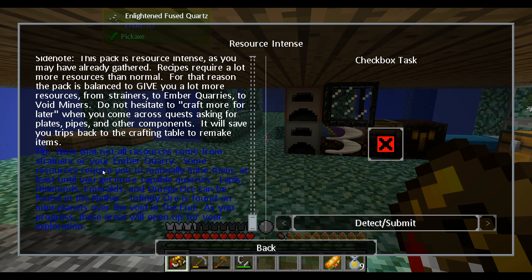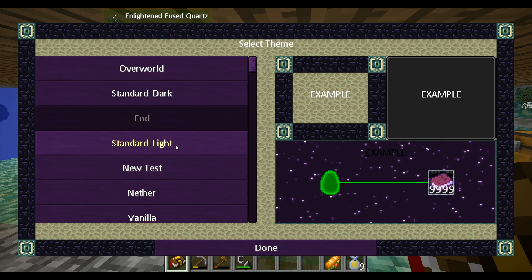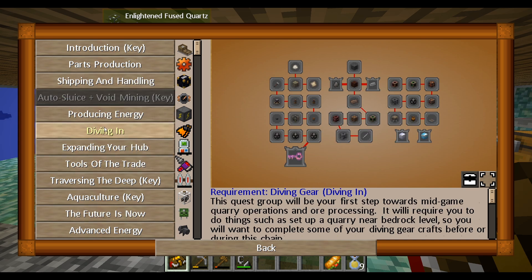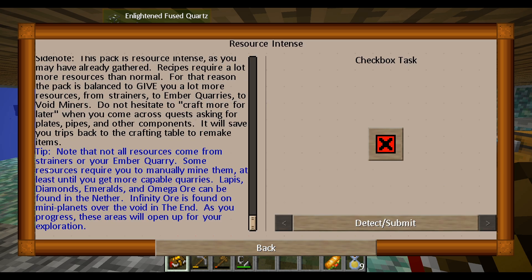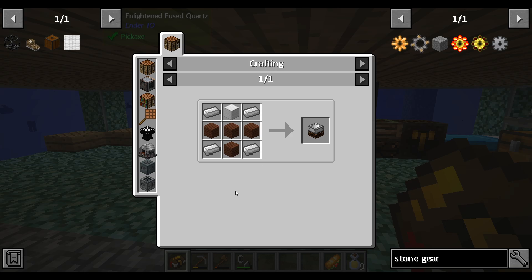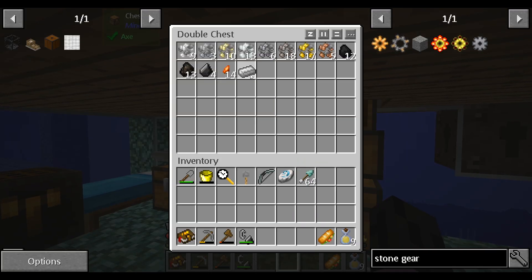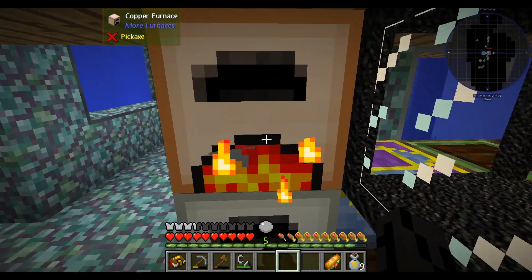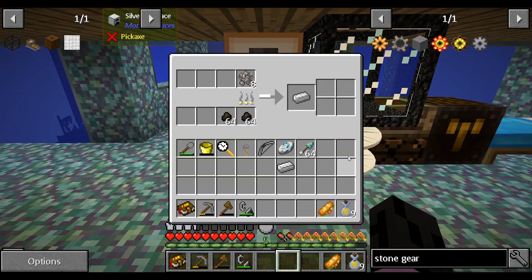Note that not all resources come from strainers or ember quarry. Some resources require you to manually mine them, at least until you get more capable quarries. Lapis, diamonds, emeralds, and omega ore can be found in the nether. Infinity ore is found in many planets all over the void and in the end. As you progress these areas will open up for exploration. We're definitely going to need the blacksmith's table, so we're going to need more iron. Please give me more iron - I'll be back once I have that.